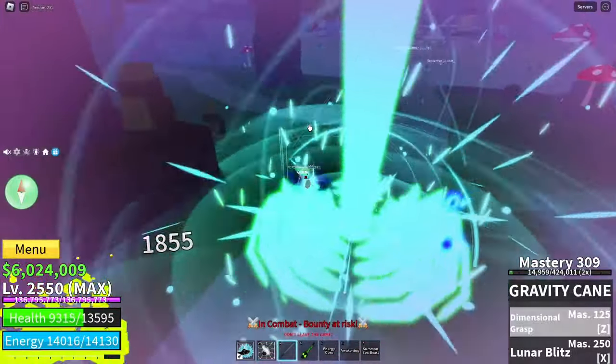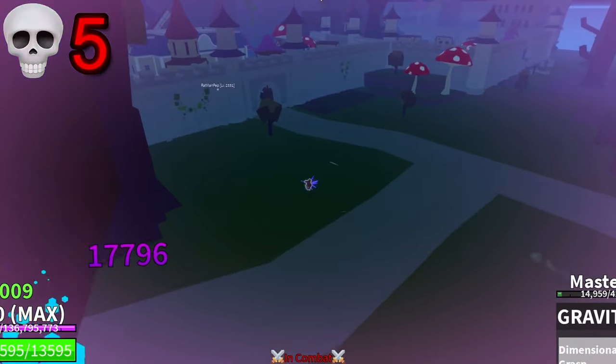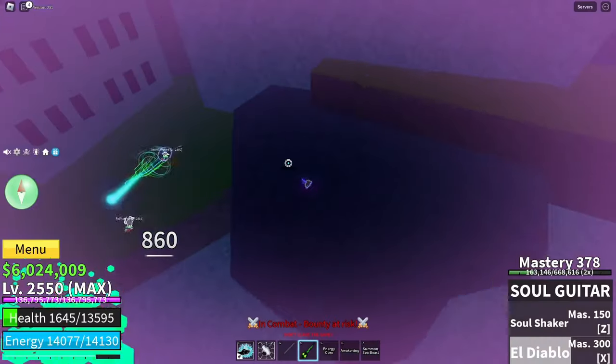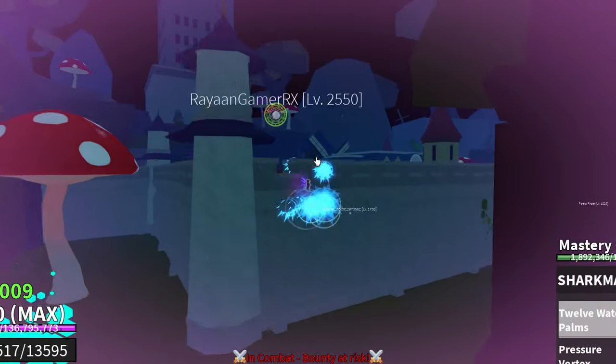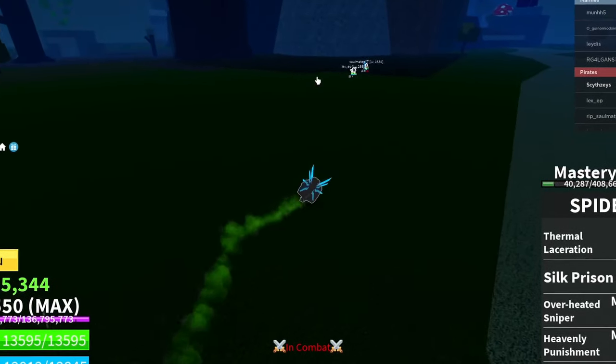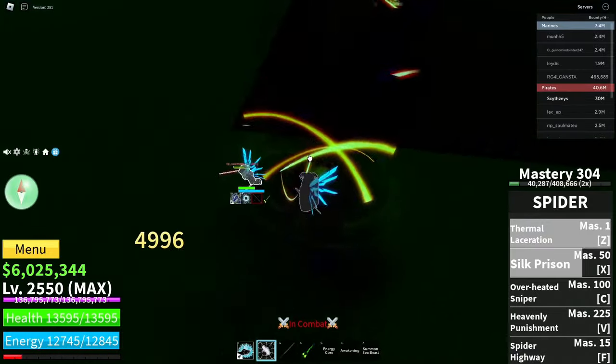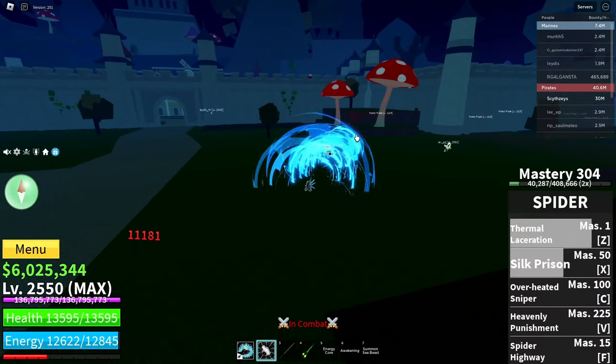Hit this dude — instant death, what the heck! I'm getting triple teamed. We got out of that server, so let's kill these two people over here.